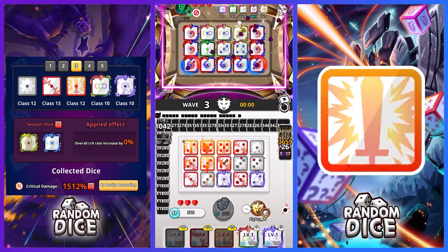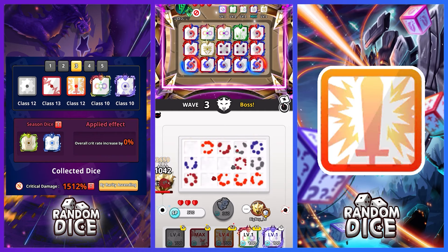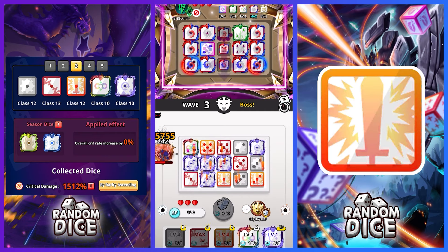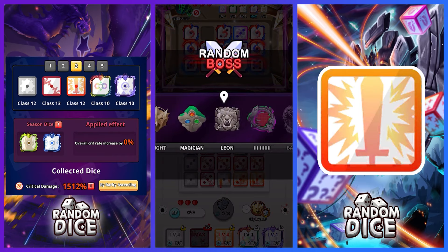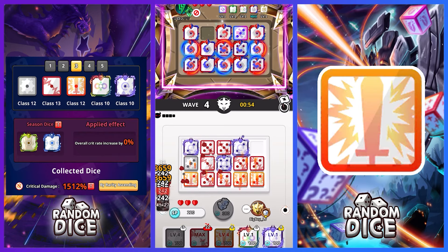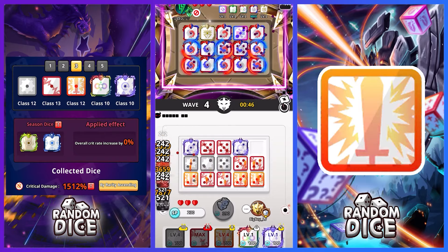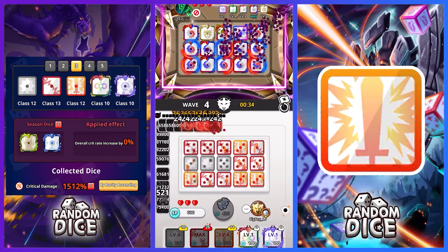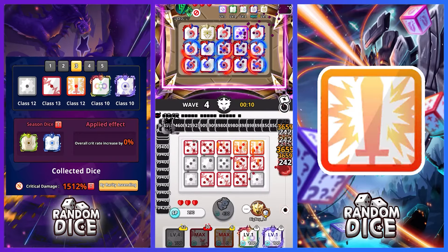Night boss — oh my god. Now we have to kill the Knight boss. Let's go — nice! I think I can survive as long as I get Crit next to my dice. As long as I get Crit next to my stuff, I think it's good. Six seconds... ah geez.